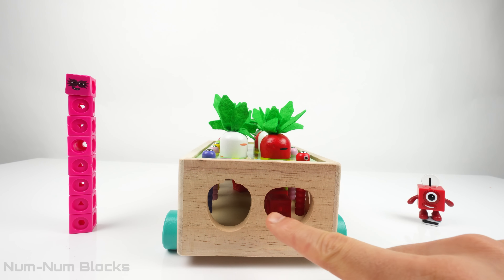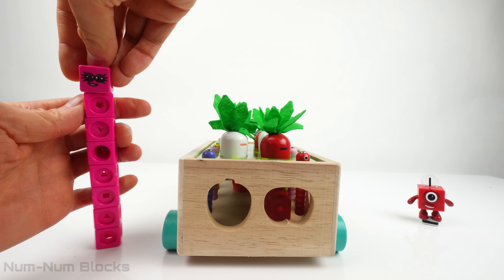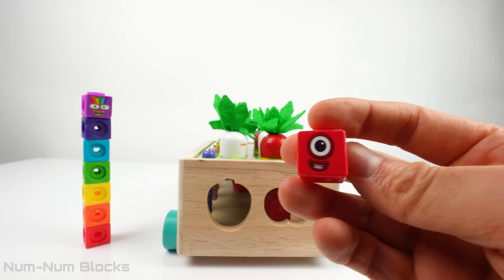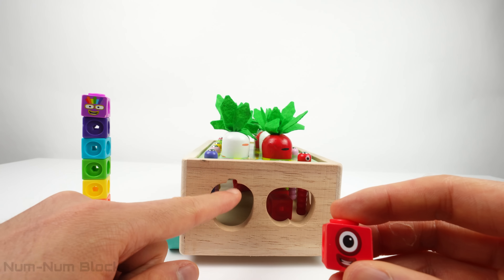Let's do the next side. There are two holes on this side. So let's take one number block from number block eight and turn it into number block one. Now we have number block seven and one. Let's put one in this hole.